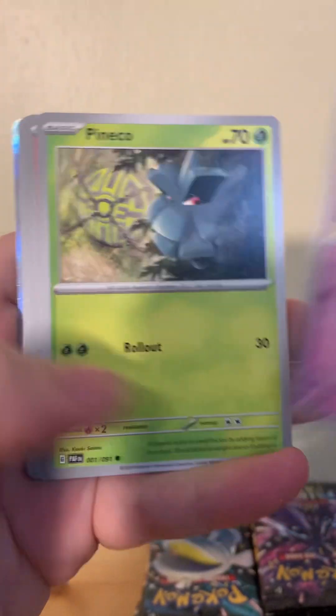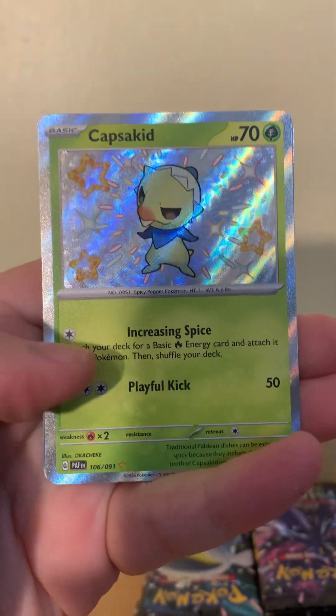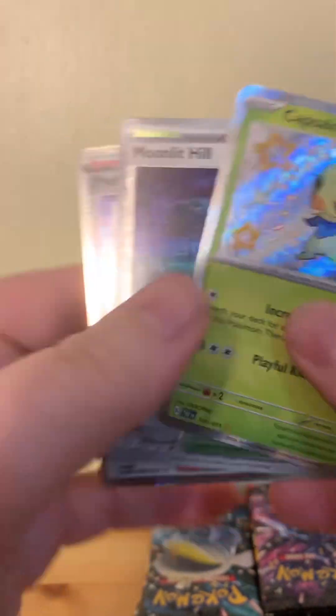Clobbopus, Mimikyu. I'd love to get me some Full Art Trainer cards. I'd like to get an Nemona for the set. Is there a Full Art Trainer or a Full Art Gym Leader in here? Because that'd be really dope. Something's cool — Crispin and Professor's Research. We'll take that Crispin, guys.